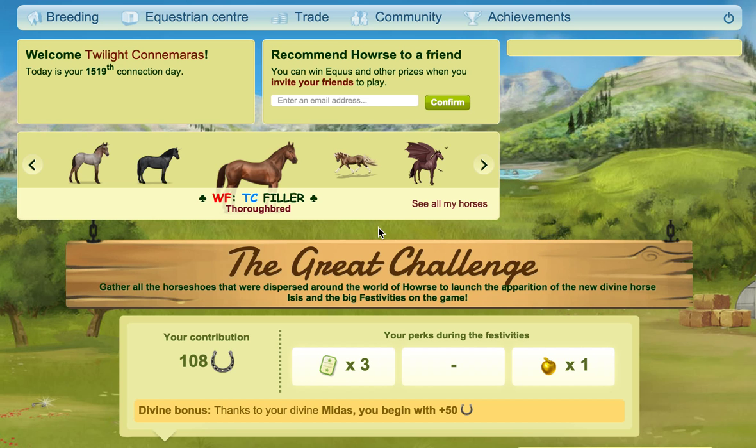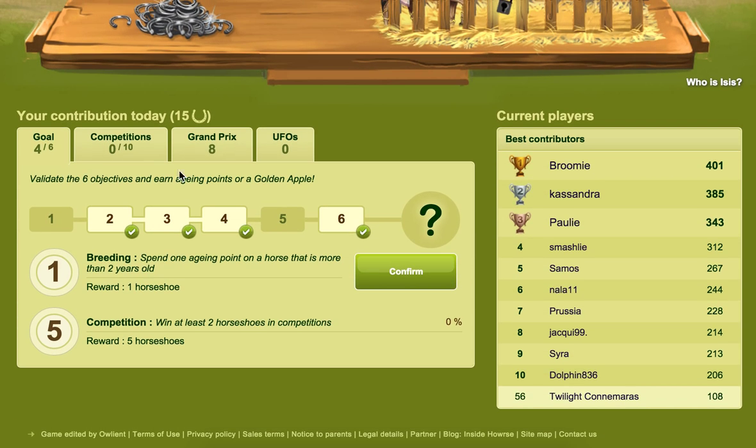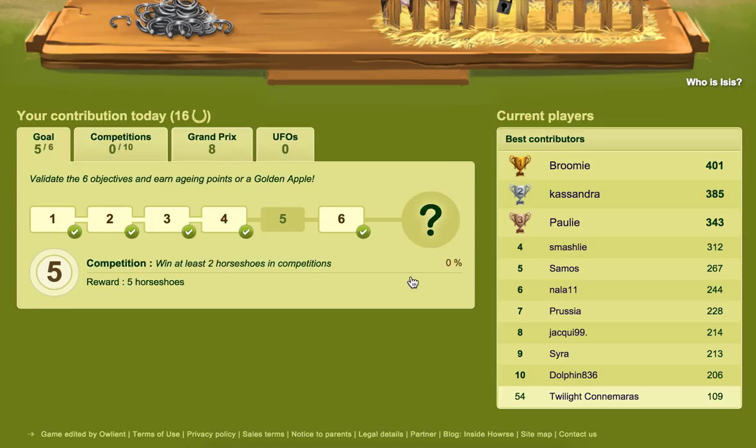Grid challenge is back whether you like it or you don't. First off I'm going to start with some of the most obvious ways. Under your contribution to the day you've got goals — those are the six objectives you're given to complete. Once you complete them you get a confirm button, you click confirm, and it gives you your horseshoes. Once you complete all of them you have a chance to win five aging points or a golden apple.